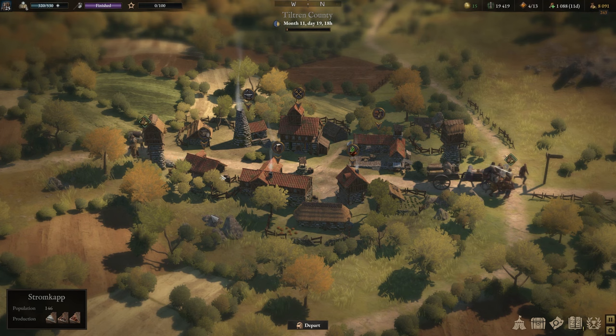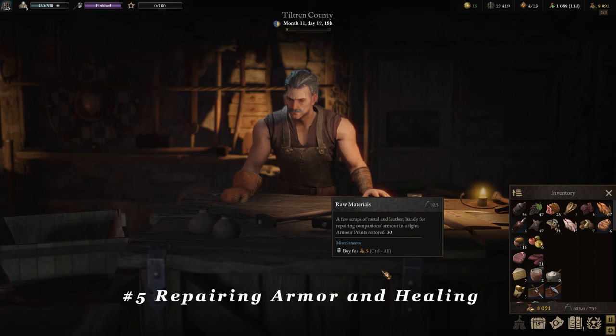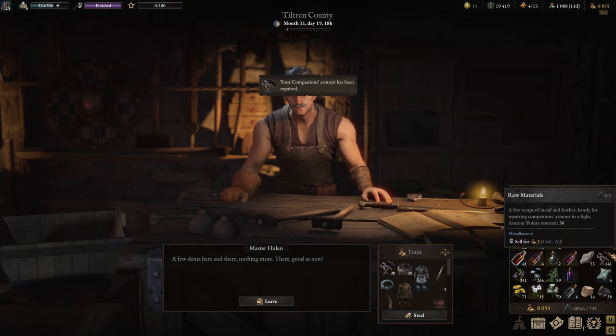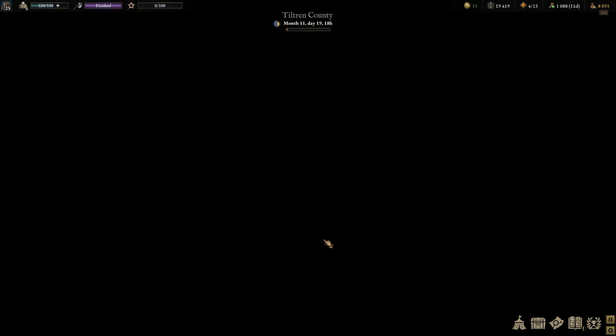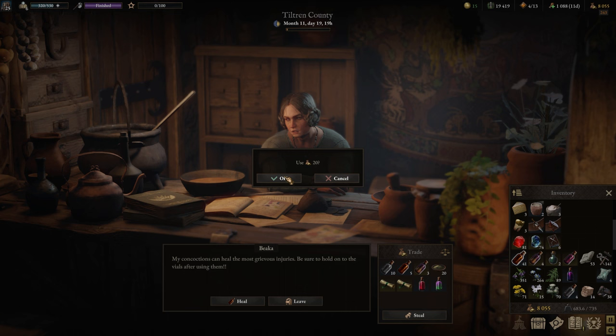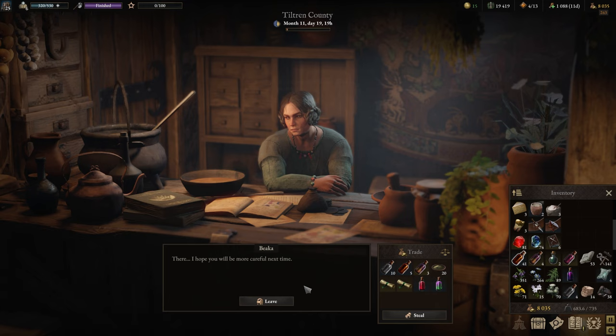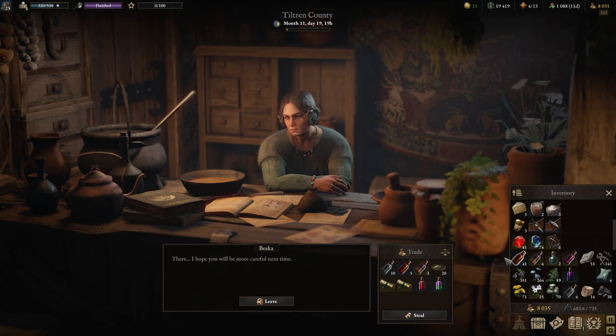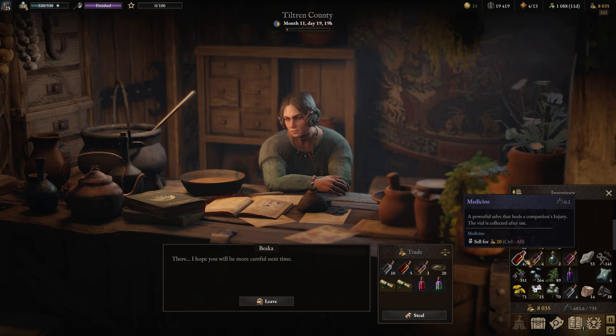Moving on to something more practical — you can actually repair your armor at the armory. This is going to be a lot cheaper than using your raw materials, and it allows you to build up a good supply of raw materials. You can also heal wounds at the apothecary, which is usually much cheaper than using your medicine. Doing this whenever it's practical and you're near a town will allow you to build up a supply of medicine and raw materials over time.